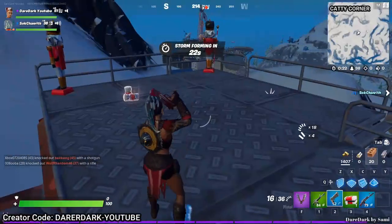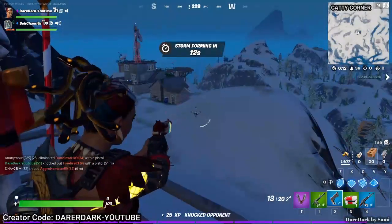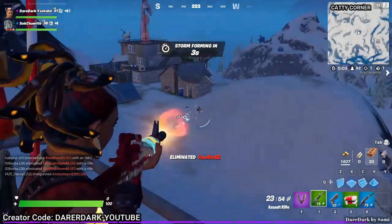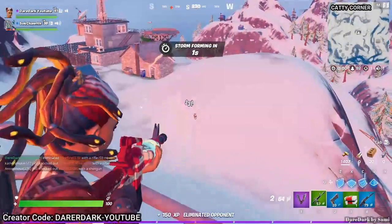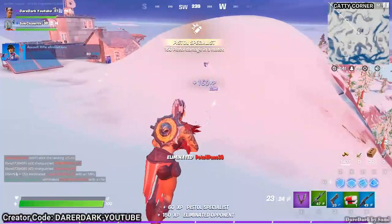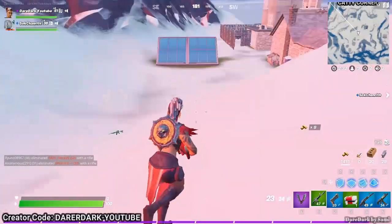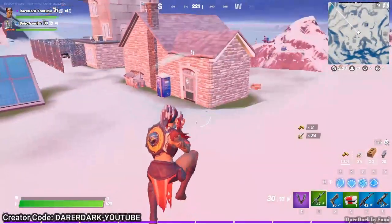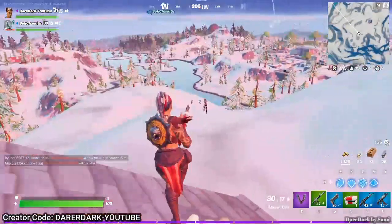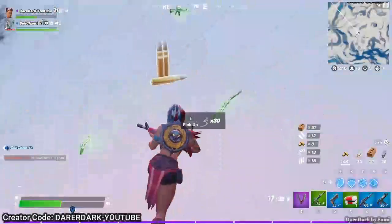Someone's shooting me from a high distance — I think I can get him. He just died, I knocked one! His buddy is here too. Oh, the sun has risen — this place looks super cool. I knocked two of them! Their third member is escaping from this building — I'm not going to let him escape. Got you! You can't escape — I eliminated him!